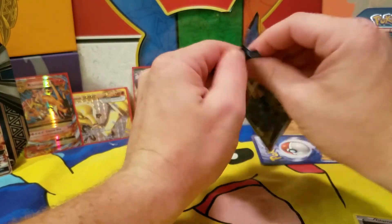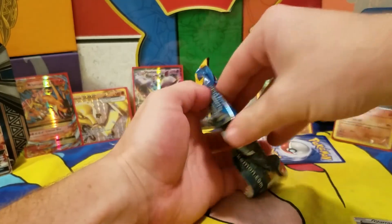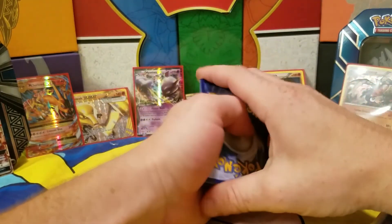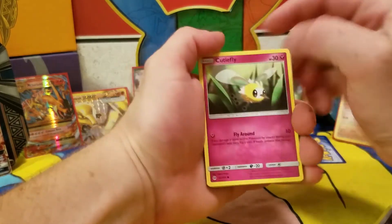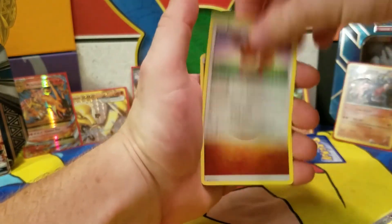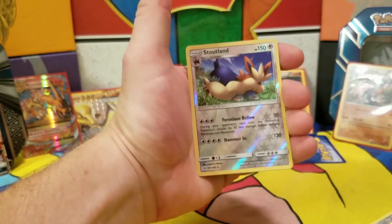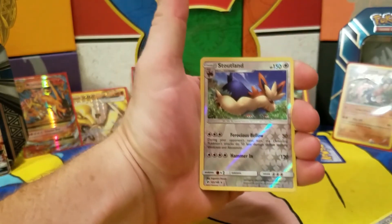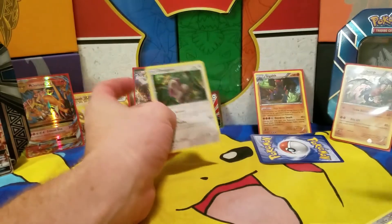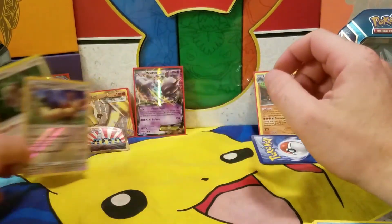Let's make this eight points for Solgalio — come on, don't let us down! Alright: Cutiefly, Dartrix, Spearow, Eevee, Fighting Energy, Wishiwashi, and Raticate. Reverse holographic is a rare — Stoutland! Another point for Solgalio. And a rare — a holographic Oranguru! So we'll just move my little sticker — my stamp of approval — definitely goes on the Solgalio box.